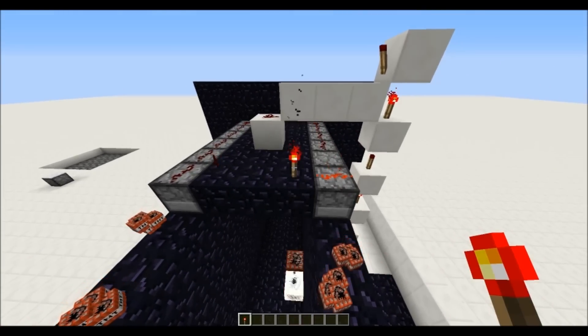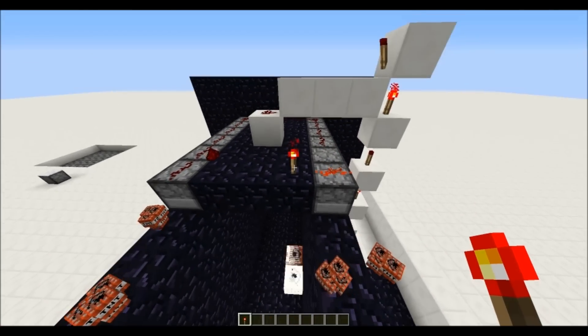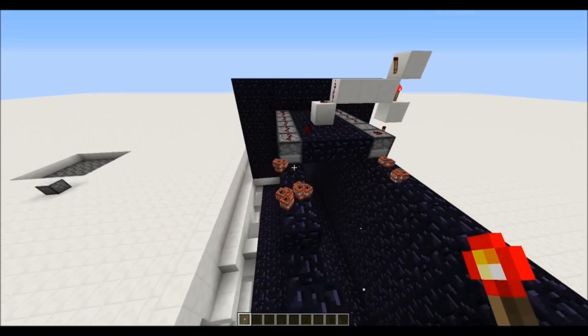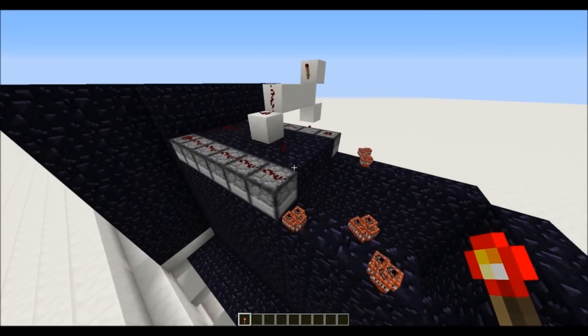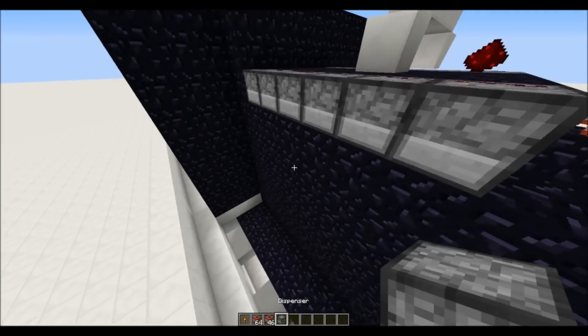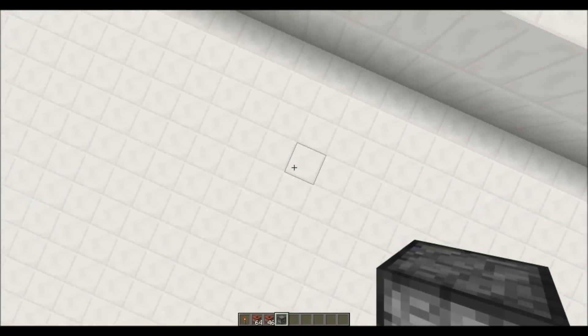So the TNT looks like it pops up to the top, but actually it looks like it teleports down. You don't see it between the top blocks and the bottom — it looks like it just pops out of nowhere.